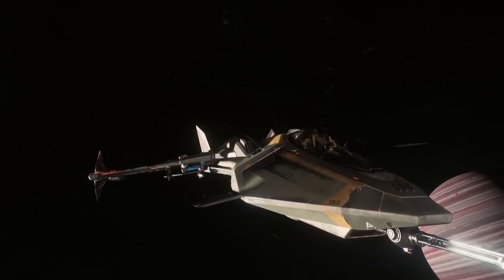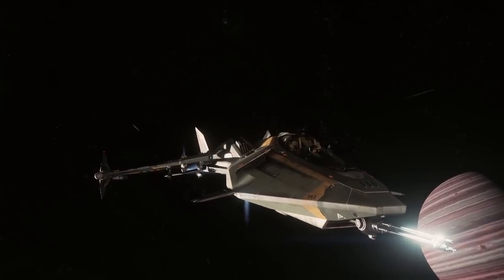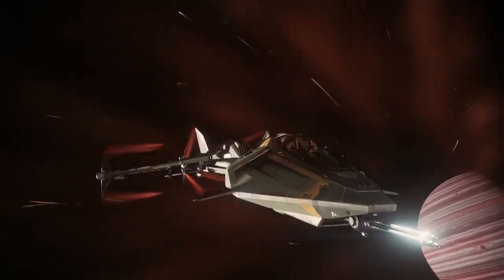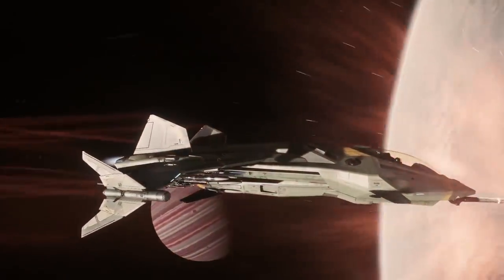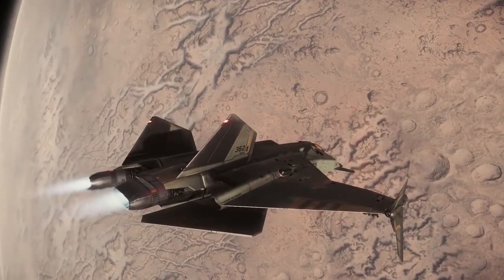If a ship is left running when landed, you will return to find it has consumed fuel. In most situations, if you run out of either type of fuel, the only way to refuel your ship currently is by visiting a CryAstro station or by filing an insurance claim at an ASOP terminal. Eventually you'll be able to request fuel anywhere via service beacons.